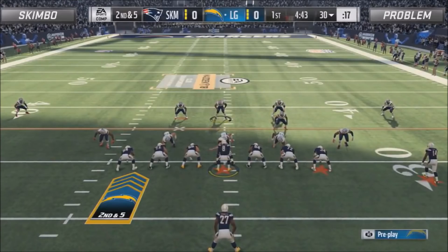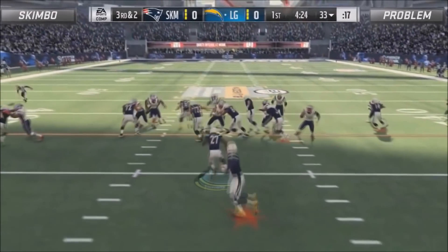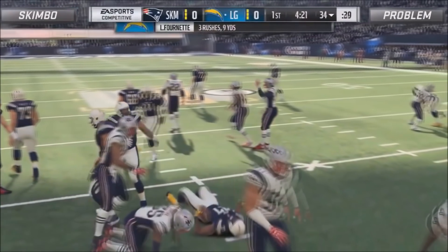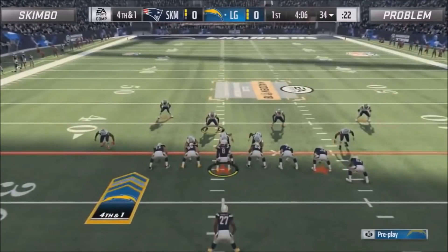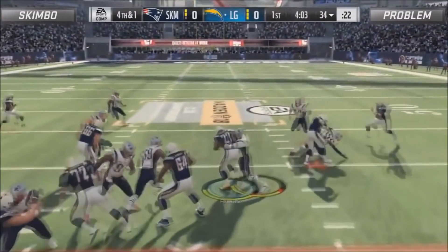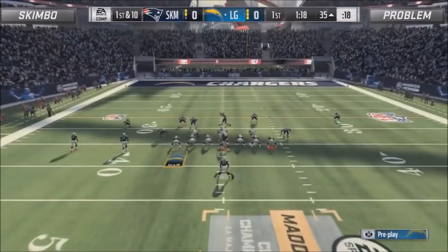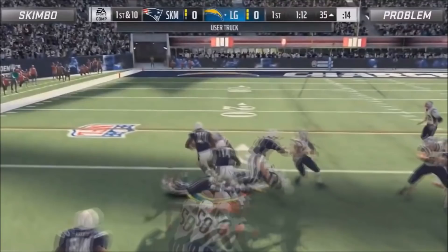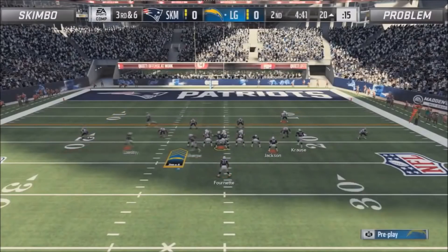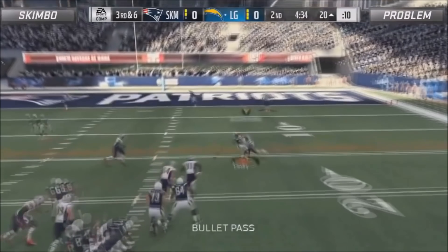He goes for a halfback dive up the middle every once in a while basically to keep you honest up the middle, so you can't just sell out to stop the stretch every down. Early on he's in a fourth and one — Skimbo has to get this stop, because of how good Skimbo's offense is. But Problem sticks to the game plan, goes back to the dive. He knows he needs one yard, he put money into his offensive line, he trusted he could get that first down. You'll notice Problem will come out in the stretch, flip it to the left side — he's always going to run to the side with three blockers: two wide receivers and a tight end. Anytime there's contact, he's going to use the truck animation.